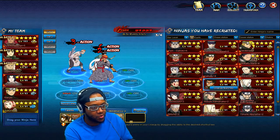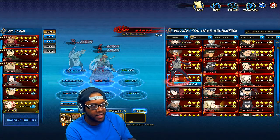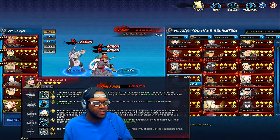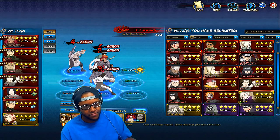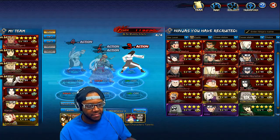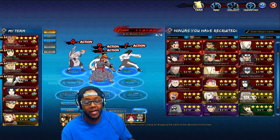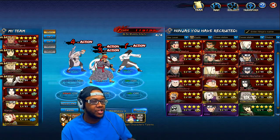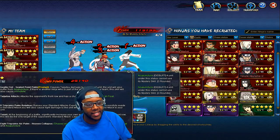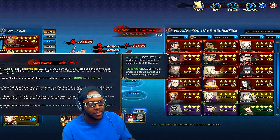Give Rock Lee a shield from Earthmane's ability, add the buff, and Rock Lee gets to attack multiple times. You can have Drobo buff him even more, or try to get Yamato — though Yamato is more mid-game. Yamato buffs earth ninjas and puts up a field barrier. You can also put Neji in the team for CC; Neji can interrupt people or acupuncture them so they can't use their mysteries for three rounds.